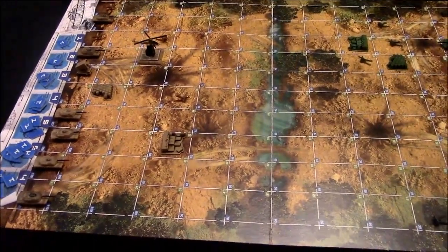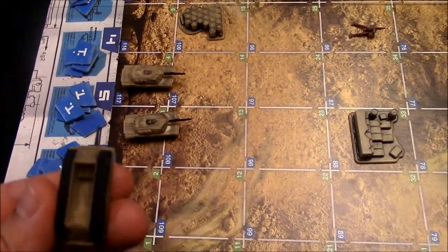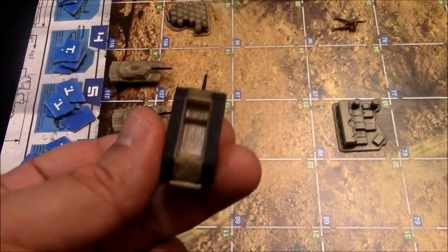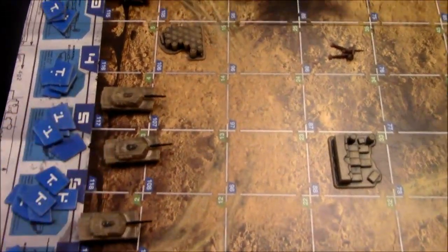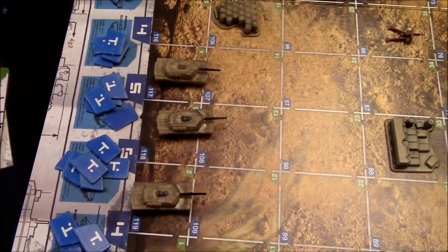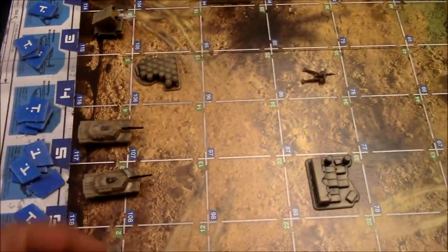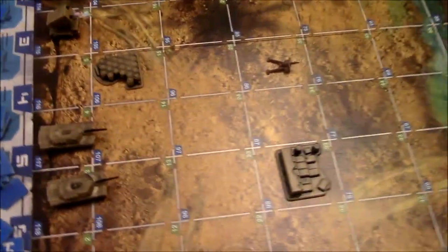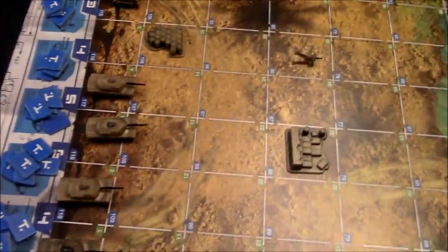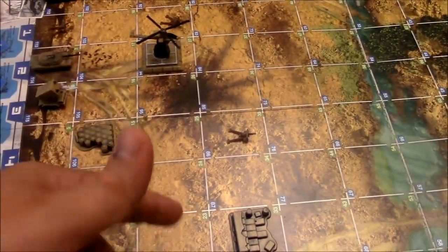Let's show you all the parts. First are your tanks — each side gets six tanks, and each tank has a number on the bottom. There's one tank with a two, one with a three, going all the way up to six. That number is how many hits your tank can take before it's killed off, so a tank with a one would be killed after getting hit once. The entire squadron can move up to eight spaces, and each tank can move up to four spaces.